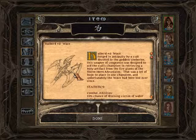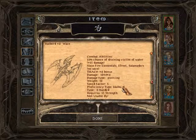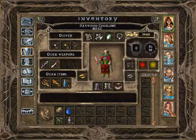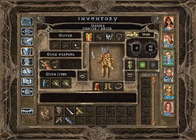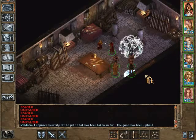Last but not least, Halberd plus 4 Wave — forged in antiquity by a cult devoted to the goddess Umberley, designed to aid the cult's champion in retrieving a holy artifact from the fire giants of the Stormhorn Mountains. The wave has been lost ever since. It has a 15% chance of draining victim of water, plus 15 damage, and slays fire elementals, Ifrits, and Salamanders. Nobody's proficient with halberds, but it's a good weapon for those situations. Also, Jaheira lost her gauntlets of ogre power in the creation of the Cromfaeyr, but fortunately we have a spare pair — now she's strong again.